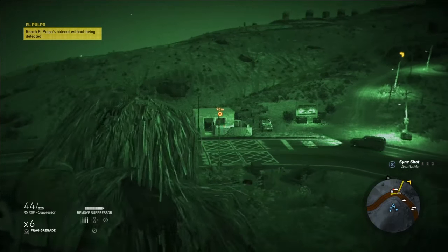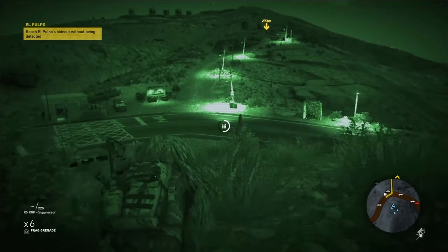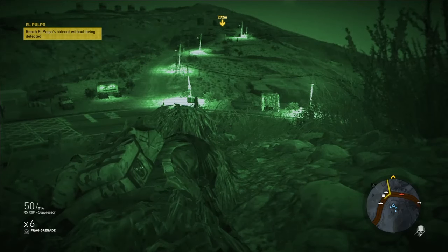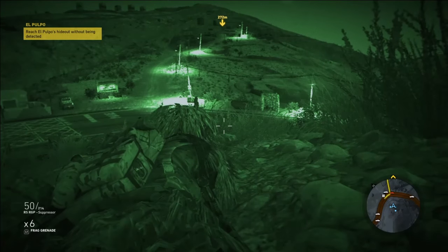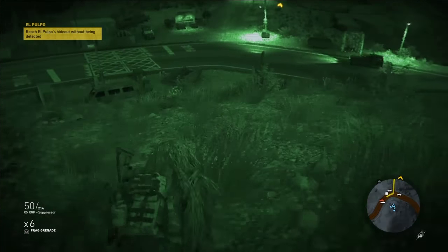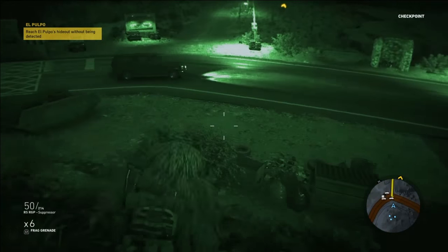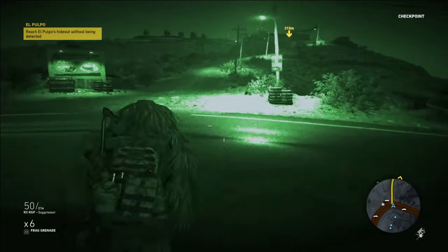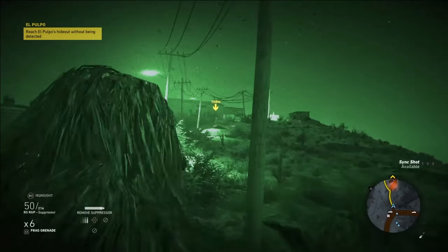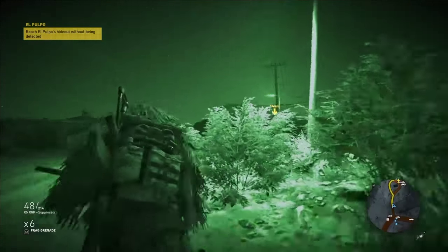After you fail — and you will probably fail a few times — you start off on this hill here, and there's only three guys you've got to kill: those two guys in the guard houses, and a guy walking up and down the driveway. Now the first thing with this mission is that in the upper left-hand corner of the screen it says 'reach El Polpo's hideout without being detected.' That's kind of the first misleading thing, because you don't have to be sneaky — you just have to run up there and then when you get to the house it says wait for him to come out. When you get that message in this game, you think you have to be super sneaky and if anyone sees you at all, then you fail. That's not the case here. I don't know why it says that.